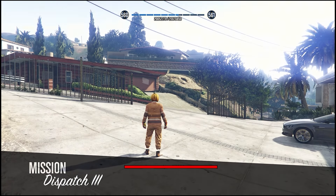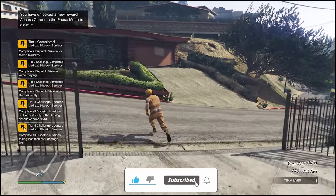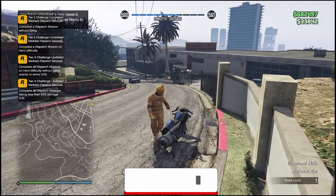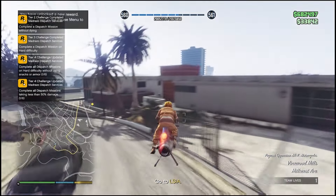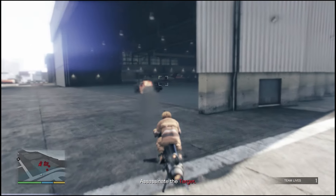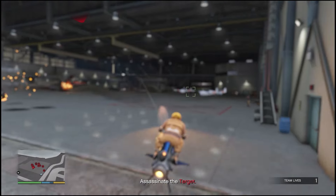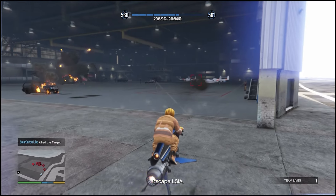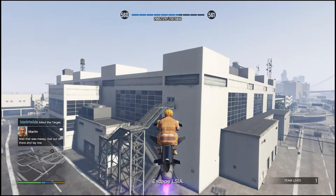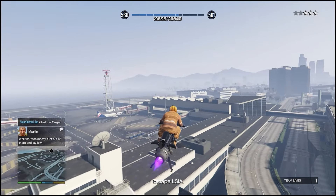Same rule of thumb: we're probably going to start up at Martin's house again. This is where the Mark 2 Oppressor comes in super handy, because we're going to fly it to the targets. For this one in particular, we have to go to the airport and blow up an airplane or a couple of airplanes. You just come in with the Mark 2 Oppressor and start spamming missiles, then fly away.